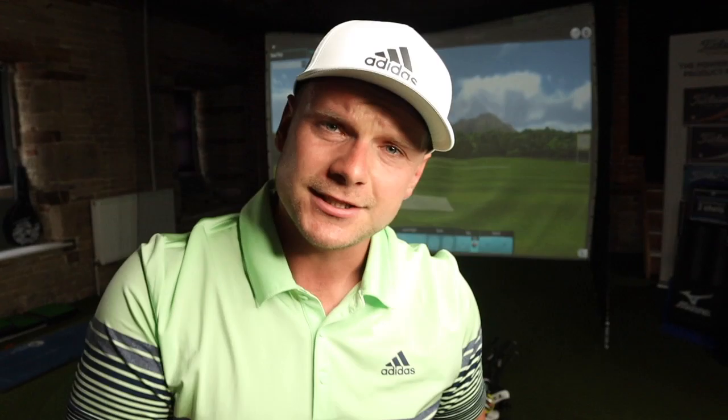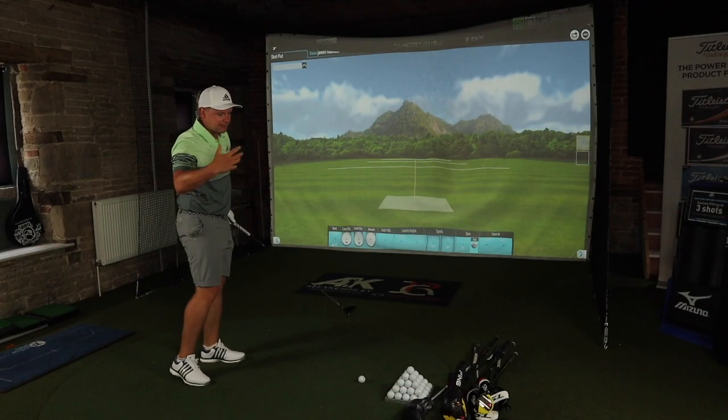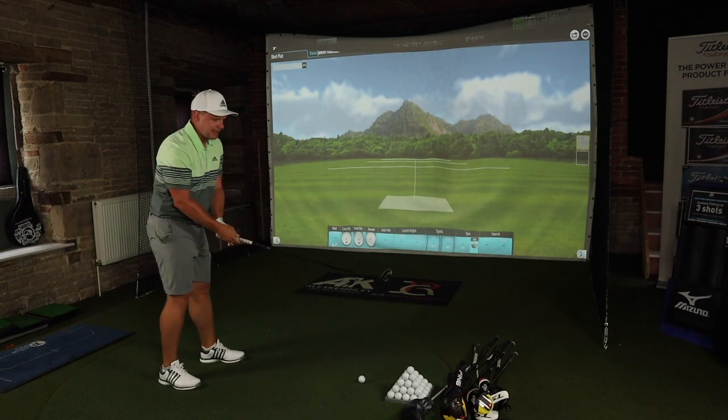Next up is the Callaway Epic Flash Sub-Zero 3-wood. This is the Sub-Zero 3-wood that is in my golf bag — I love this thing, I think it's beautiful, it's fantastic. I'm going to go all three-woods first and then into the drivers just so I'm not changing technique too much.